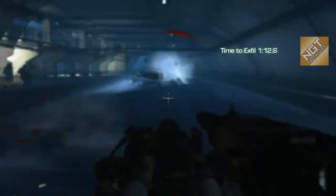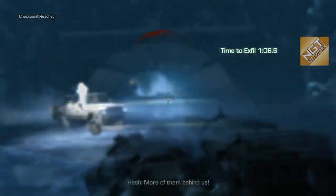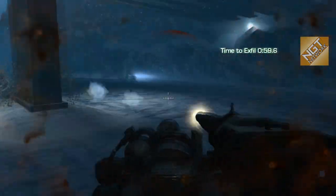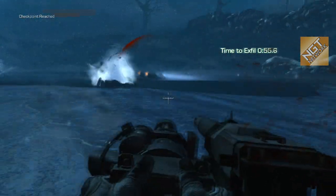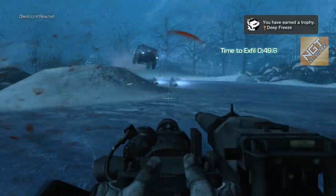It's much more effective than trying to shoot them at high speeds. This also applies to the snow machines you see traveling along there. I unlocked this during my first playthrough on regular difficulty — it's only eight vehicles, and there it is: Deep Freeze.